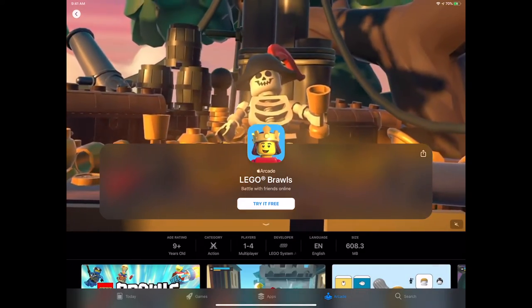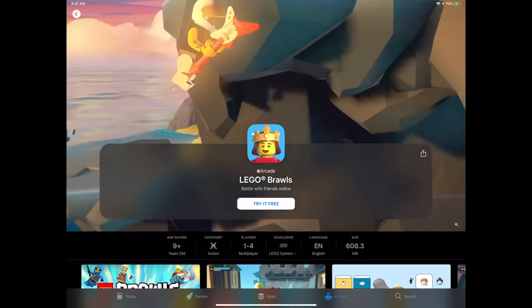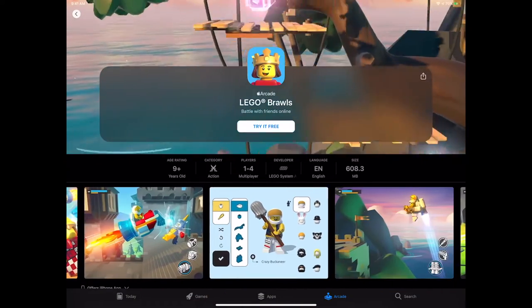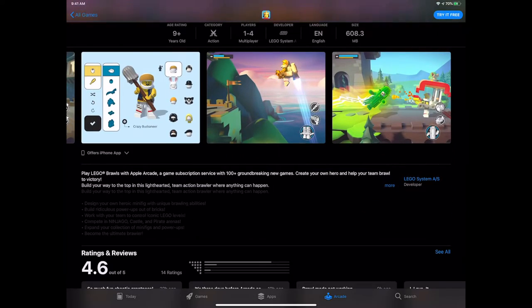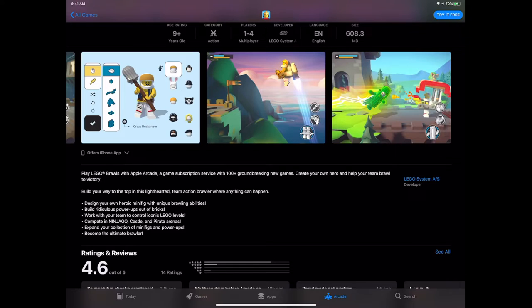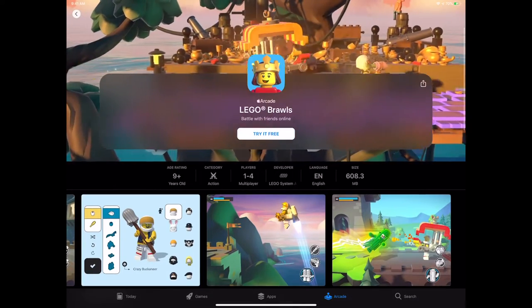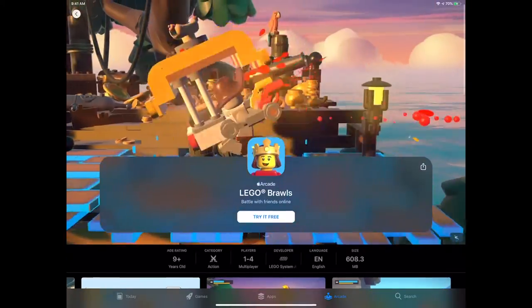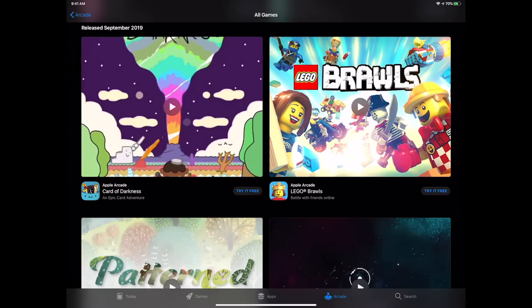Lego is coming out with a couple games. The first is a multiplayer game — players 1 to 4. It's all battle-based where you outfit different Lego characters. It looks like a subtle Smash Brothers style, and you can personalize your own minifig — like this cactus skeleton guy. Then you go into battle, with the whole Lego world to defend and destroy brick-by-brick.